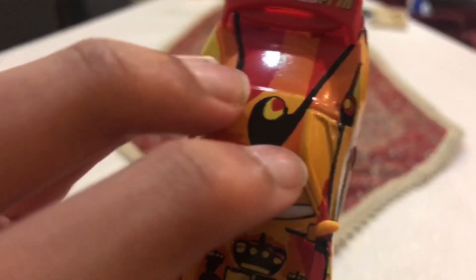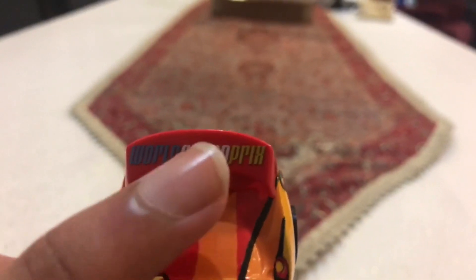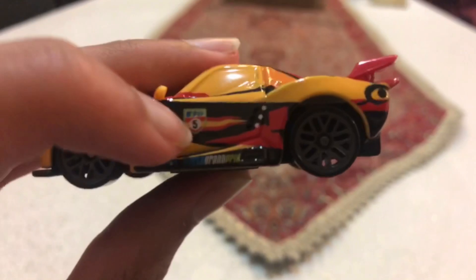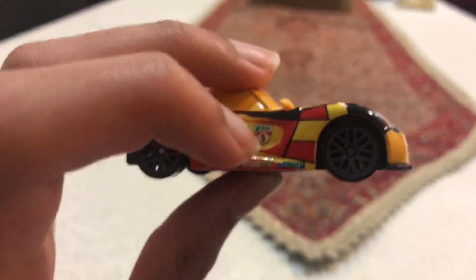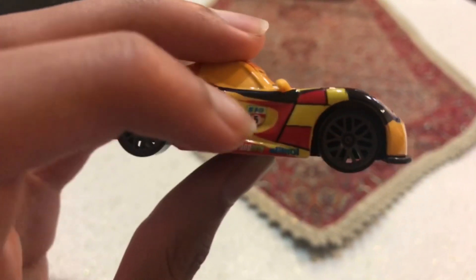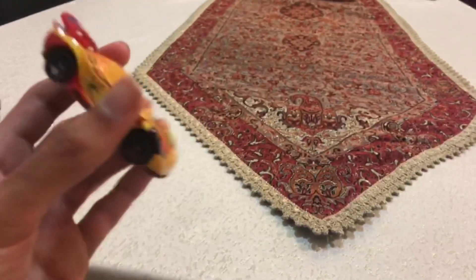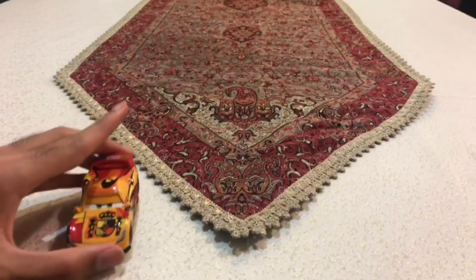And you can see on his head it is almost like a Nike logo. And on his sides — both the right side and the left side — it has a number 5 and it has the Spanish flag on it. And on his right side it says WGP, which stands for World Grand Prix.